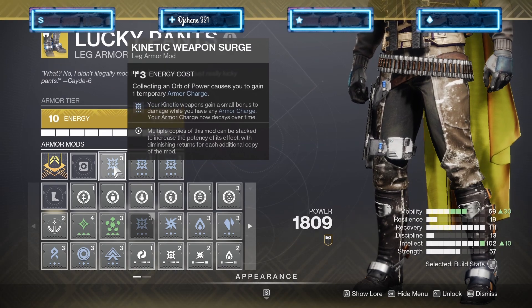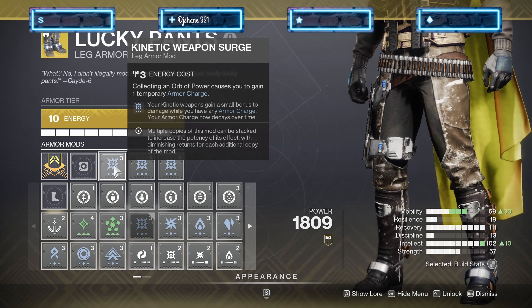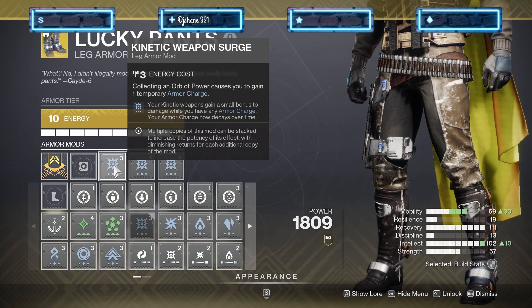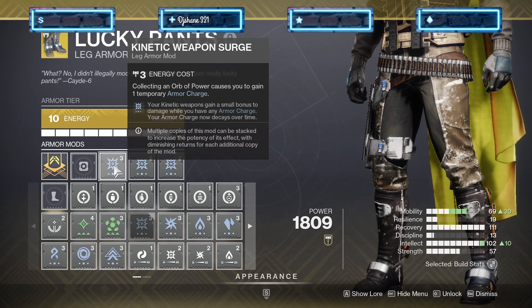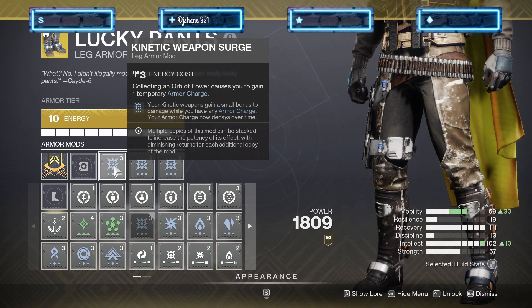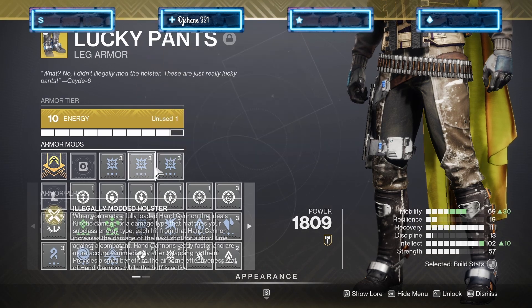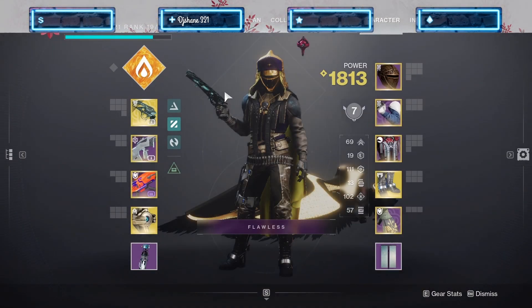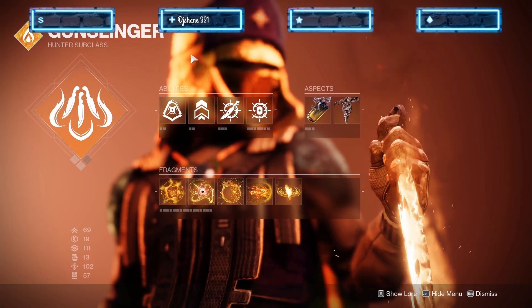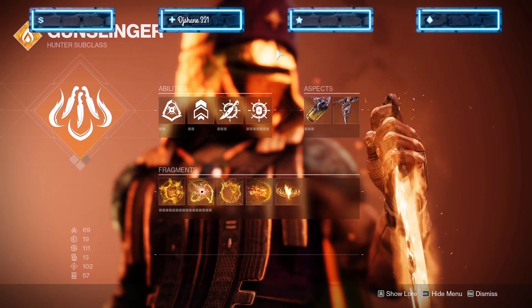I'm using it with Lucky Pants. The way this works is I have a kinetic weapon surge on it, so whenever I have an orb or armor stack, I get a bonus to my kinetic damage. You can stack this — I got three of them on. The way Lucky Pants work is whenever you switch to your hand cannon, you get bonus target acquisition and all that, but the thing that makes this weapon shine is the damage it gives Malfeasance.